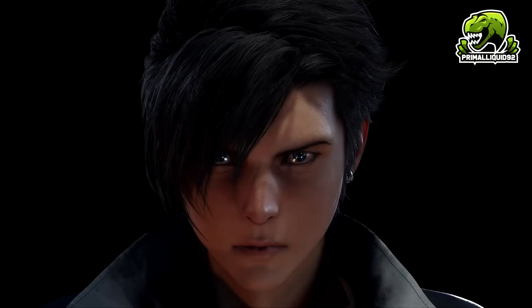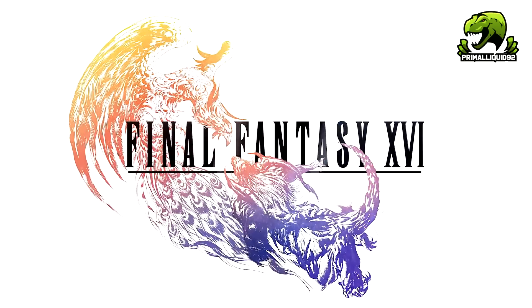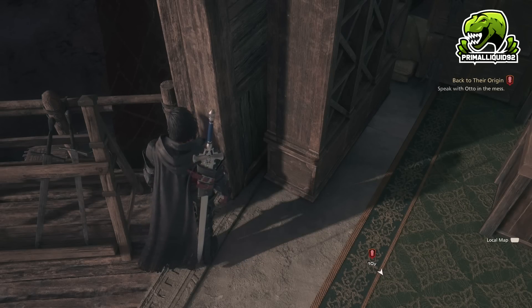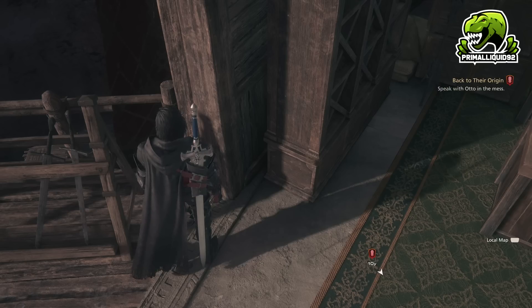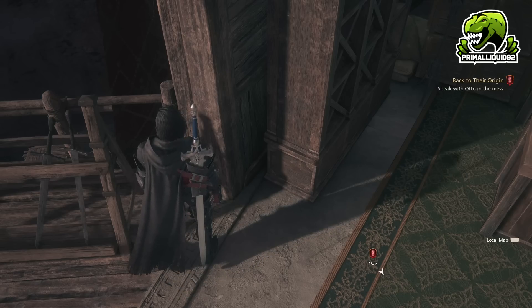I am Clive Rosfield, brother and shield of Joshua, and you're watching Primal Liquid. What's going on everybody? I'm Primal Liquid and welcome to my guide for Final Fantasy XVI. In this video, we are going to be talking about the absolute best icon combinations to use for the game. If you are going to watch this video, please beware that there will be spoilers in terms of what the order for icon unlocks is. So if you do not want to know the order that you unlock icons in, please stop watching. If you do not mind about that, then let's talk about it, shall we?